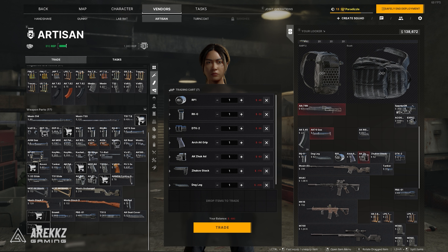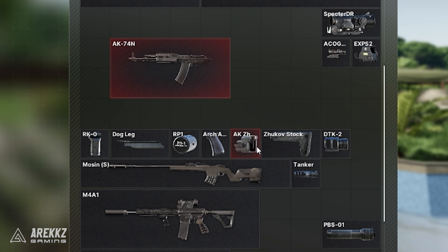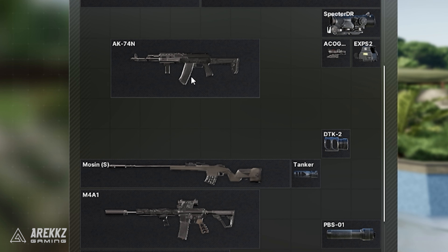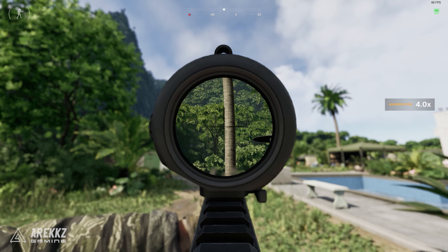Take these 4 items from Turncoat and after that go over to the Artisan tab and grab all of these ones here. I've gone through all of the variants to try and make this as good as possible — you could swap out the RK-0 grip for the Swift grip from Gunny as a slight improvement, but I like the way the RK-0 looks. Once you have all of the parts, drag them together as before. This once again will work with the Spectre Sight, the Holo or the ACOG on a mount. The AK does work very well with the Holo Sight. For ammo I recommend the BT or the BP rounds when it comes to 5.45.